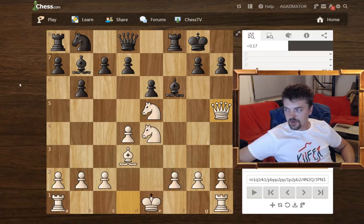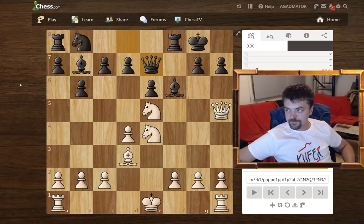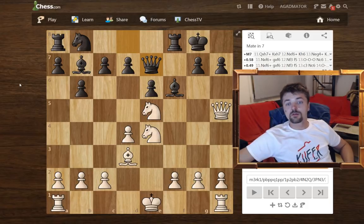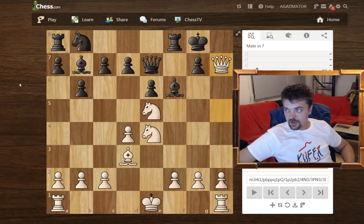And here we have queen h5. And here is the decisive mistake in the game — Sir Thomas played queen e7. I'm sure those of you who don't know the game can feel there's something wrong with the position here, and there's probably something for white. And in fact there is: the very nice queen takes h7 check. Black doesn't really have any options — the f7 square is covered by the knight, so the only move is to accept the queen sacrifice, king takes h7.